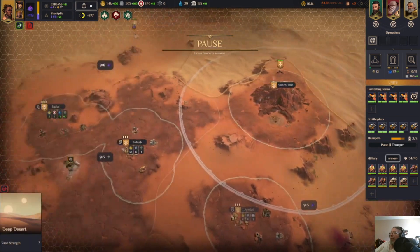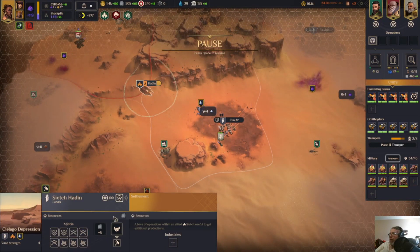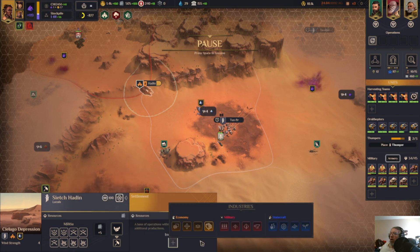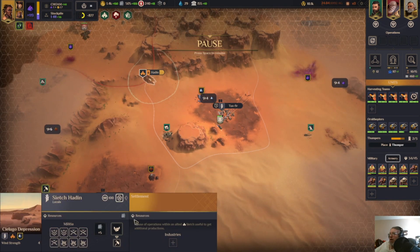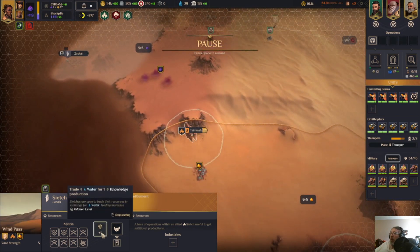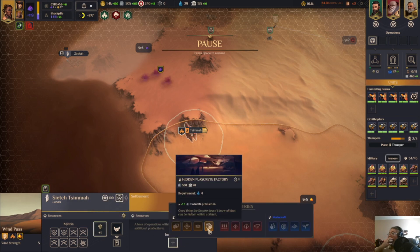So now we have a lot of water. We can trade four water for plazcrete, or we can use the four water. Where did I build that water? Oh, I haven't built it yet — interesting. Do I want five more plazcrete, or null, or 15 more plazcrete?